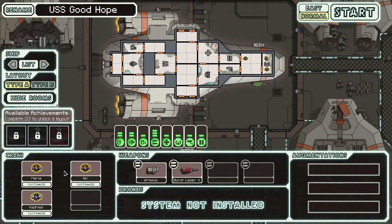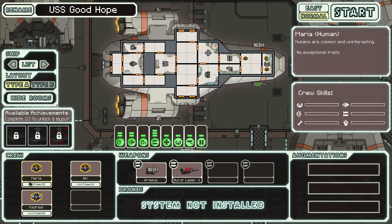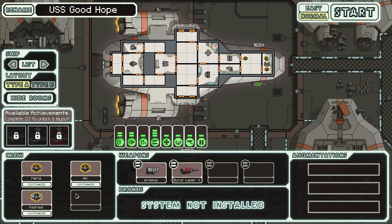We have a crew here consisting of four members, but you can only get three at the beginning. I thought, why not let LPers that I like and respect man my ship? I asked three LPers, and actually all three replied and said yes. They are feeling very positive about being on board. I wouldn't use someone's name without permission. That means there's no space for a Byron character — you have to think of me as the person behind the stage pulling strings.